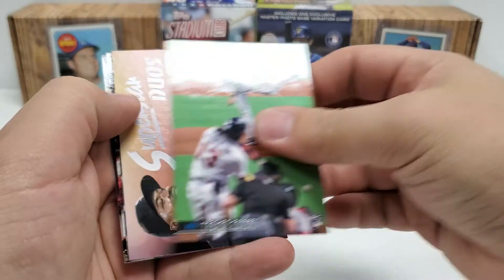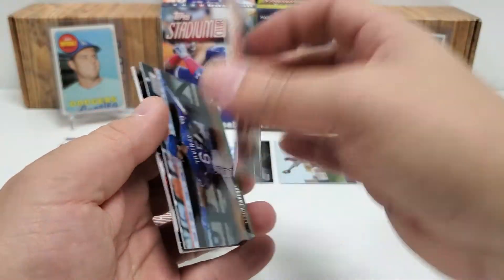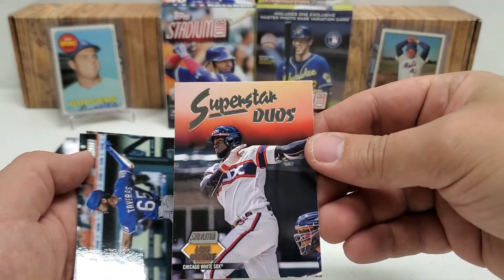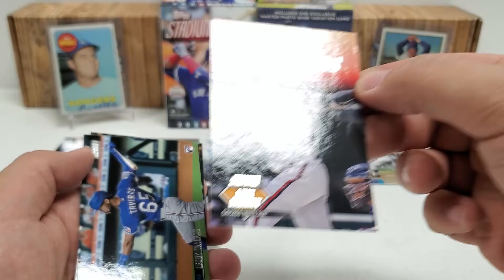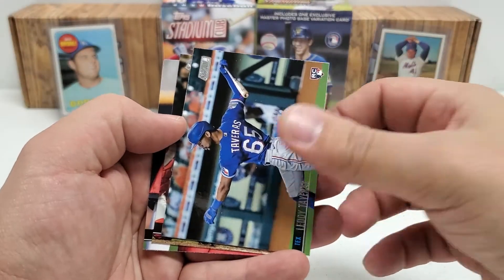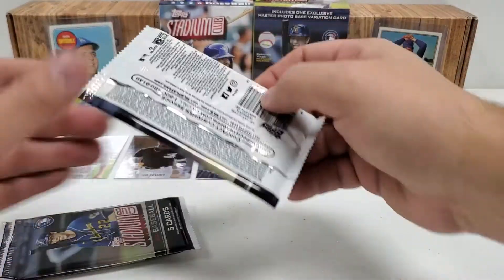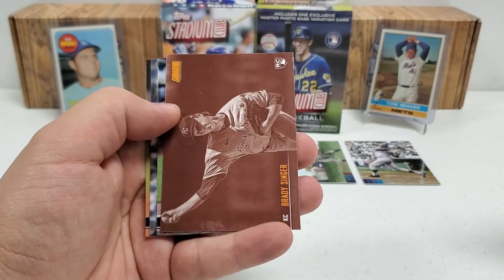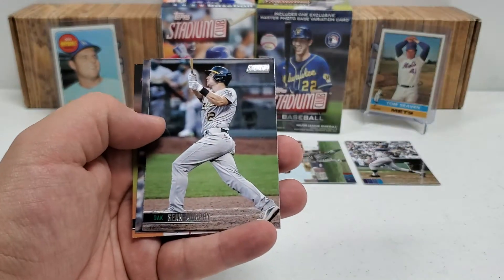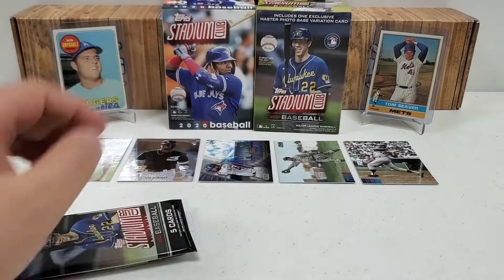Next up, Trevor Rogers rookie. We've got a backwards Eloy — Superstar Duos. I don't remember what those look like but that's pretty cool — just two different pictures of them I guess. I'll put it in consideration for the top five. Lile Tavares rookie. Hideki Matsui. And Nick Castellanos. We've got an Ian Anderson rookie on top. We've got a Sepia Brady Singer rookie — top five consideration there. Sean Murphy. Teddy Williams — nice old-school one right there. And Cutch, Andrew McCutchen — gotta love him.